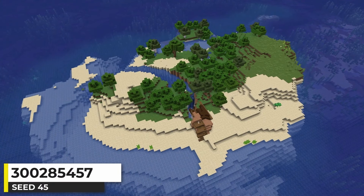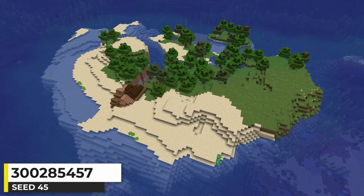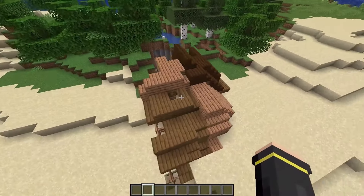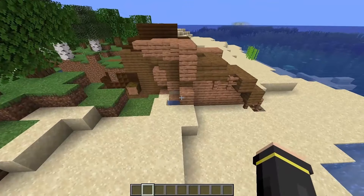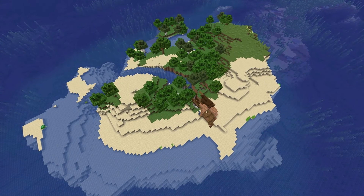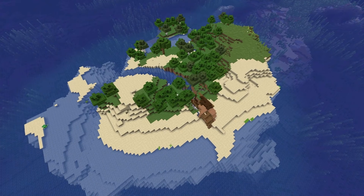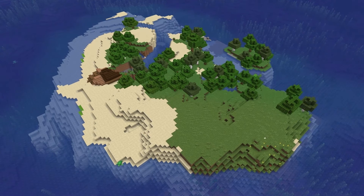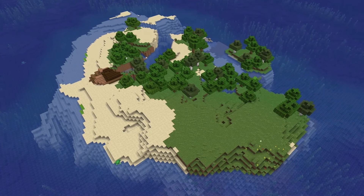Seeds like this are really cool — just a castaway, deserted island type feel. You can give some backstory to how this shipwreck ended up here and how you got stranded on the island. It just adds a different feeling to a typical survival island playthrough. That stranded island feeling is why I say seeds like this are really cool.